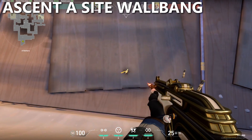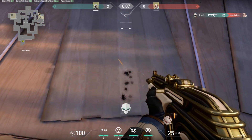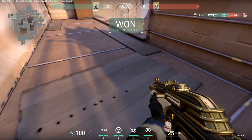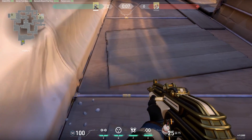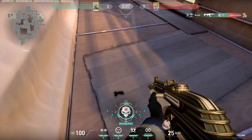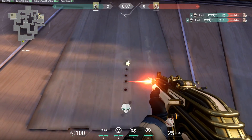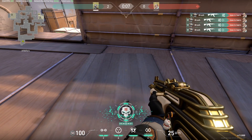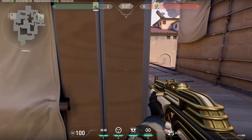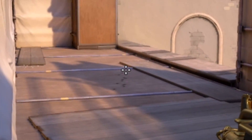Back on Ascent — a lot of people don't know that on A site you can actually shoot through the floor of A heaven to shoot into the underneath cubby that a lot of people play in post-plant situations. To shoot into the close corner, shoot on the left side of the middle of the wood planks. To shoot on the other side of that same corner, shoot along the light wood plank. To shoot into the opposite corner of the cubby, stand at the corner of heaven and aim at the middle part of the main wood plank.